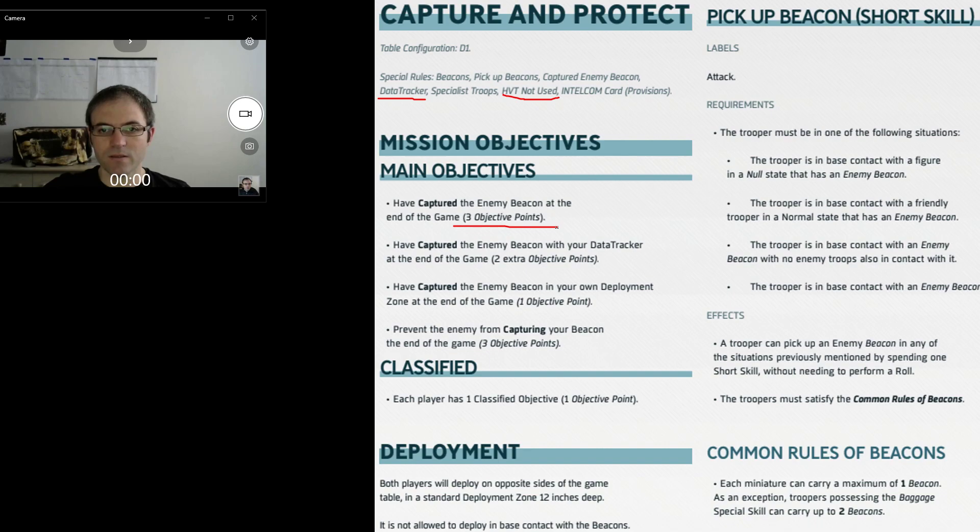Primary objective: get the Beacon for 3, get it with your Data Tracker for 2 — obviously none of us will be getting that. Own Deployment Zone for 1, Preventing for 2, and then Classified for 1. There is Intel in this, which makes the Classified worth 1 more if it has the gear symbol on it.